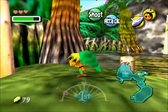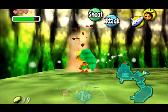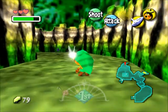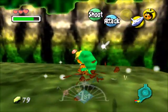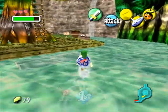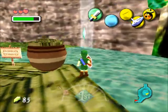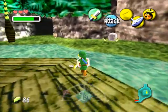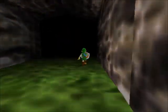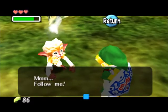Link cannot swim in this water because it is poisoned. Completing the dungeon in this place will make it no longer poisoned. If we head in that direction we cannot get any further because there's an octopus, so we need to hit it. Then you get a Deku stick, which are more useful than Deku nuts. I don't think you can easily complete the game without getting Deku nuts. This is just basically the Lost Woods again from Ocarina of Time.